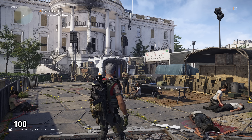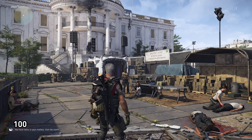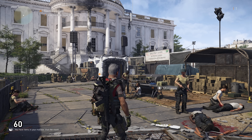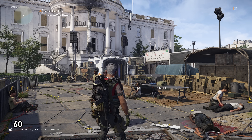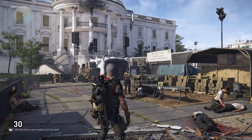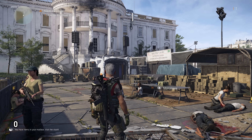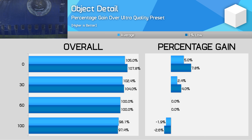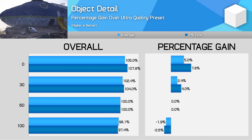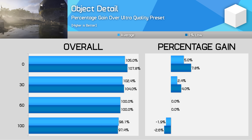Object detail is an interesting setting with granular control between 0 and 100, with 60 being the default for the Ultra preset. There isn't a significant difference between 100 and 60 in most situations, which explains why Ultra defaults to 60. When you start dipping below 50, objects are removed from scenes and pop-in increases. On most cards with a decent level of VRAM, jumping from 60 down to 0 delivers a 5% improvement to average frame rates and nearly 8% to 1% low. I found the pop-in really annoying though, so my preference is to keep it on 60. Those with a 4GB card or lower might need to turn it down, as you can see up to 20% gains on more constrained systems.